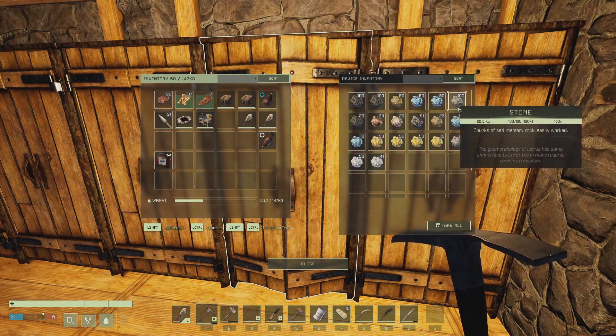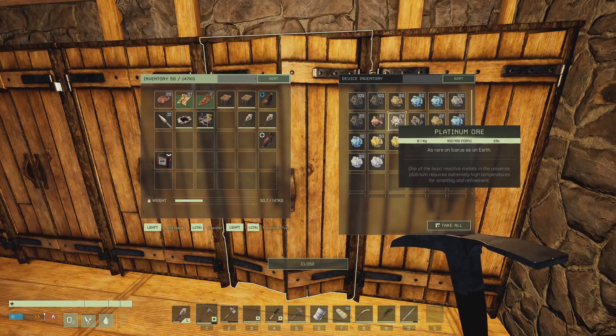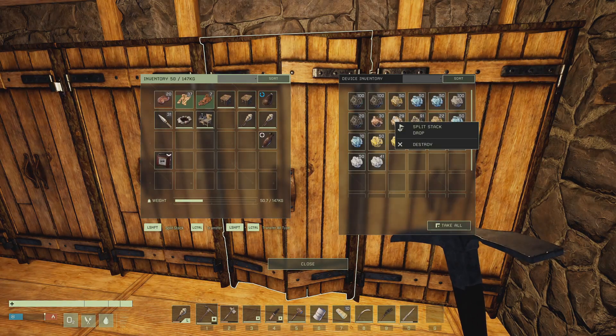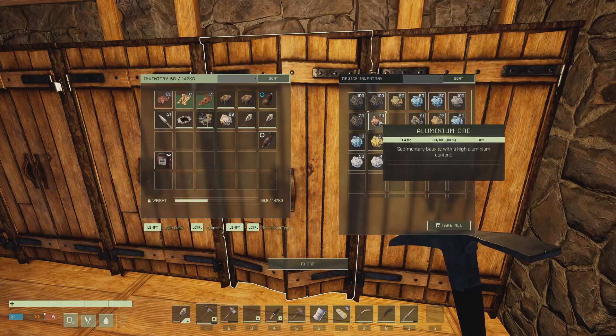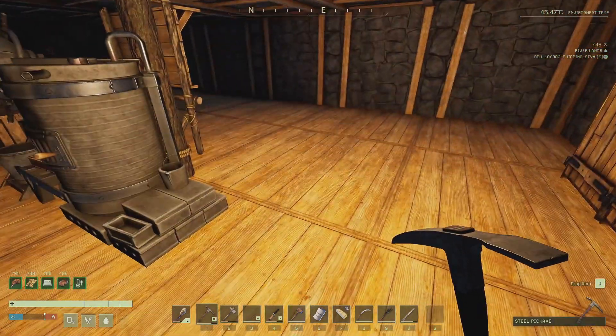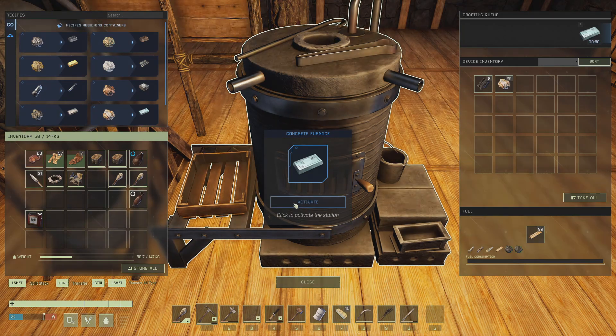Where is it — oh, there it is. Oh, we've only got 29 platinum. Okay, there we go. So if we put you into here and activate, that's gonna give us the platinum ingot.